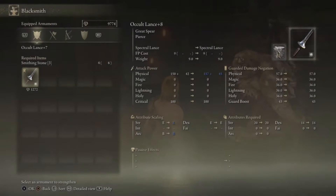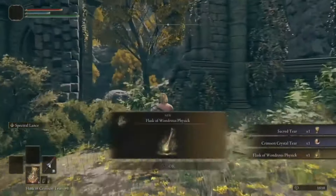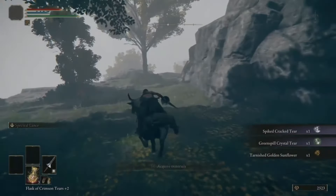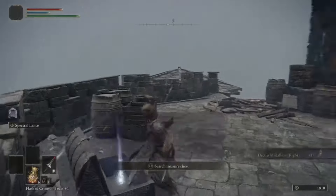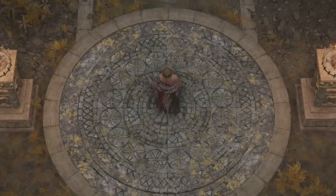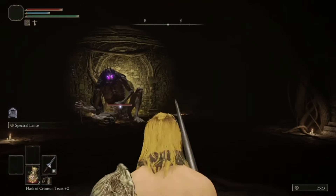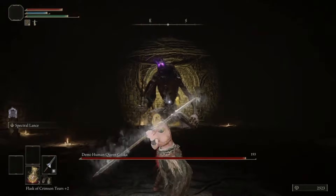We scrounge for more upgrades. Remember that there's a whole physick flask. Collect useful tears for said physick. Then it's on to the next area. And it's here where we can now fight a mini-boss for a very useful early talisman. This boss is extremely easy.